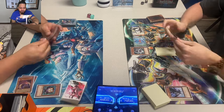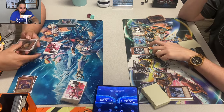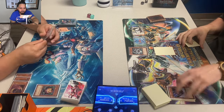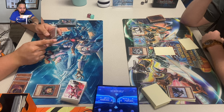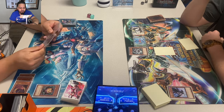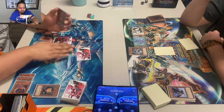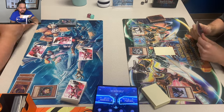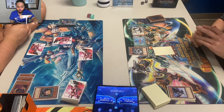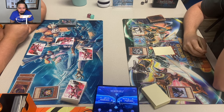Good news for Bob — Jordan milled a Pot of Avarice. We know Bob has Lonefire in his hand — Bob is actually fighting back! Jordan needs a Pot of Avarice. It looked like Bob was in trouble, but now he's got a Lonefire play so he can get a second Titanial. Or maybe he drew the last Titanial — I don't know if Bob is playing two or three.